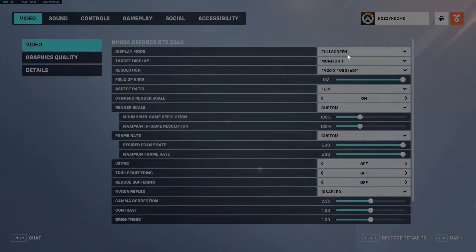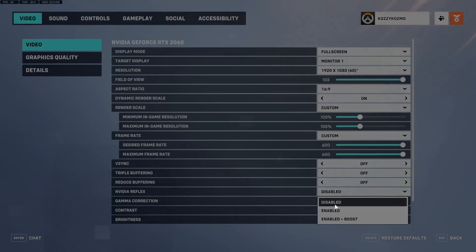Now go to the Video tab. Play this at Full Screen — don't use windowed mode or borderless windowed mode. Full screen gives you less input latency and more FPS. The FPS you get will depend on your monitor, graphics card, RAM, and CPU. You can get bottlenecks in PCs — if you have a newer CPU with an older GPU or vice versa, that's where NVIDIA Reflex comes into play.